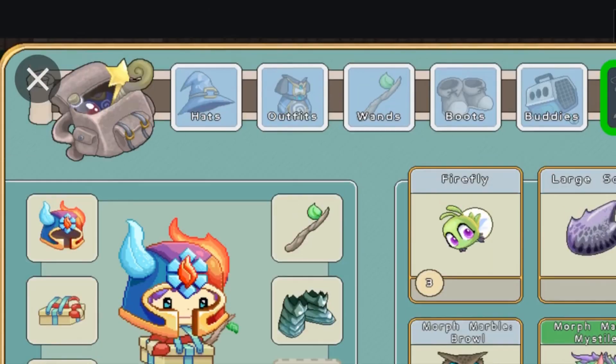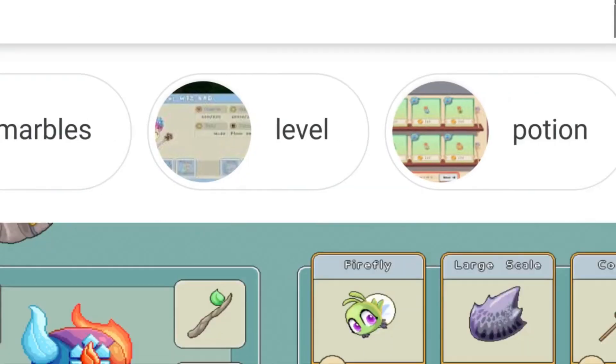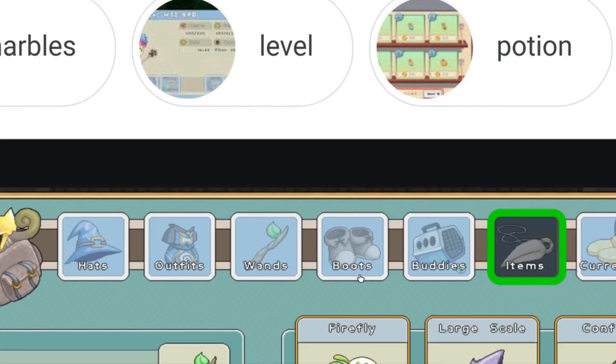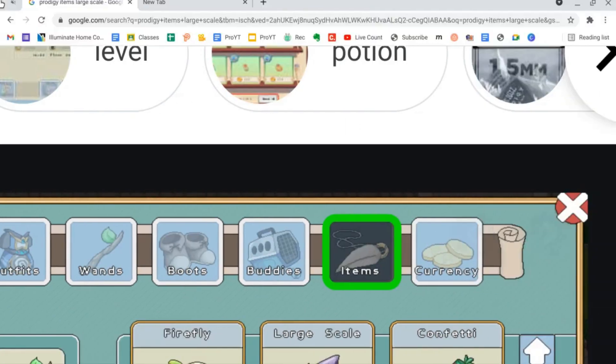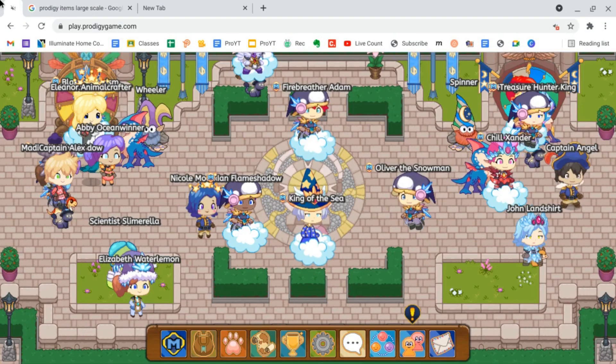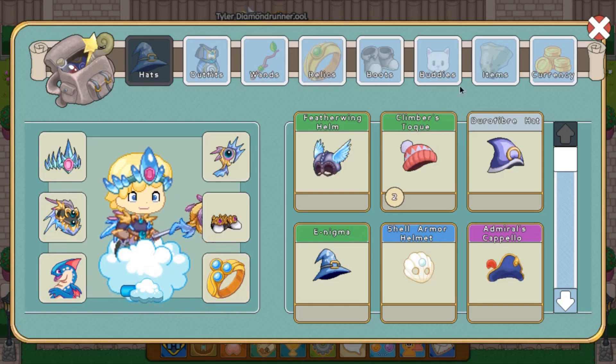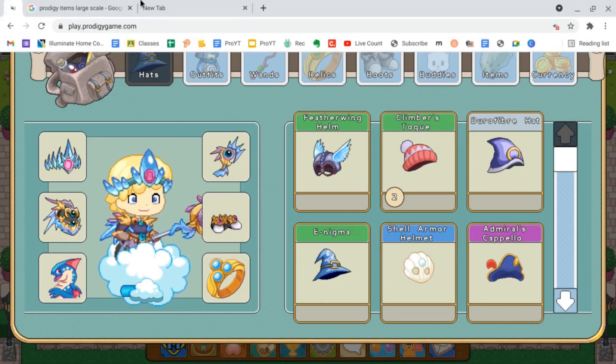I like those boots — those boots are kind of cool, I wonder how you got those. Anyway, I'm getting off track. Wands, boots, buddies — look at the buddies — and then the items and the currency. Everything is changing. Wands, items, currency — it's nuts.